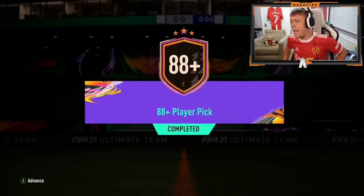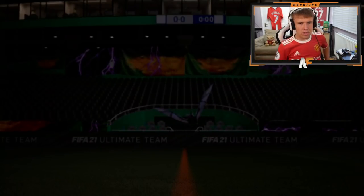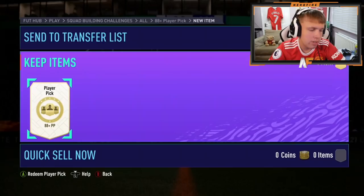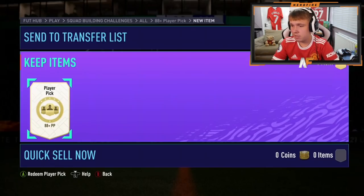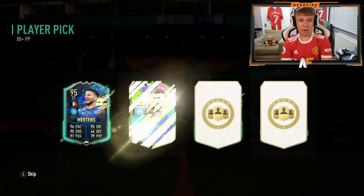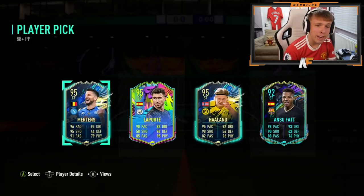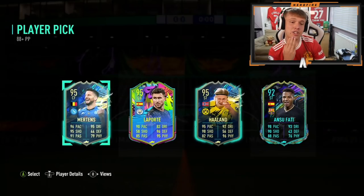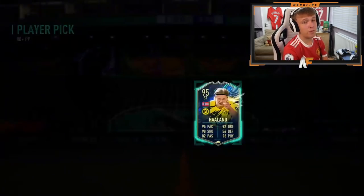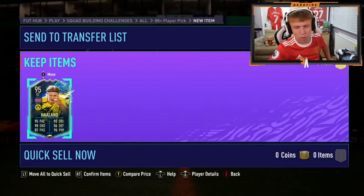Mr. SFC Vlogs is in the house on Xbox with a player pick. Pogba is still the one to beat. Three 95s in one player pick - Mertens, Laporte, or Harlan. I actually don't know who I'd take here. I'd probably say Laporte. He went for Harlan though - don't blame him. Harlan's not bad still, but I would personally have taken Laporte.